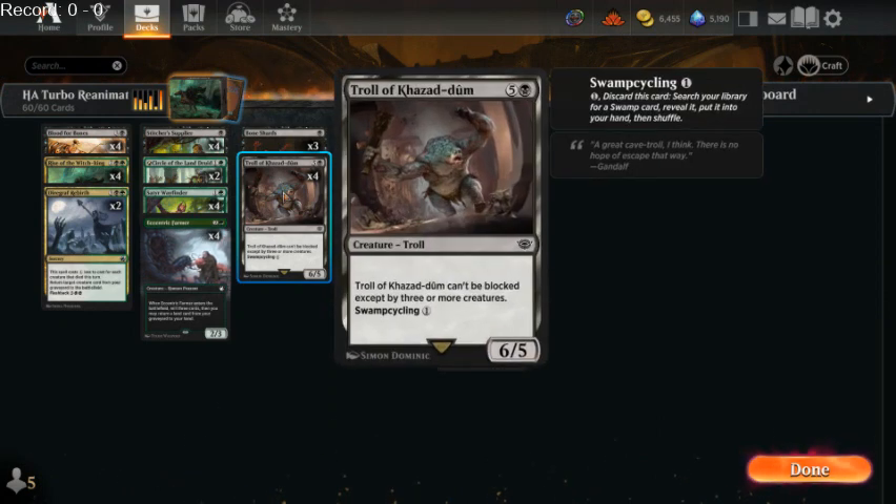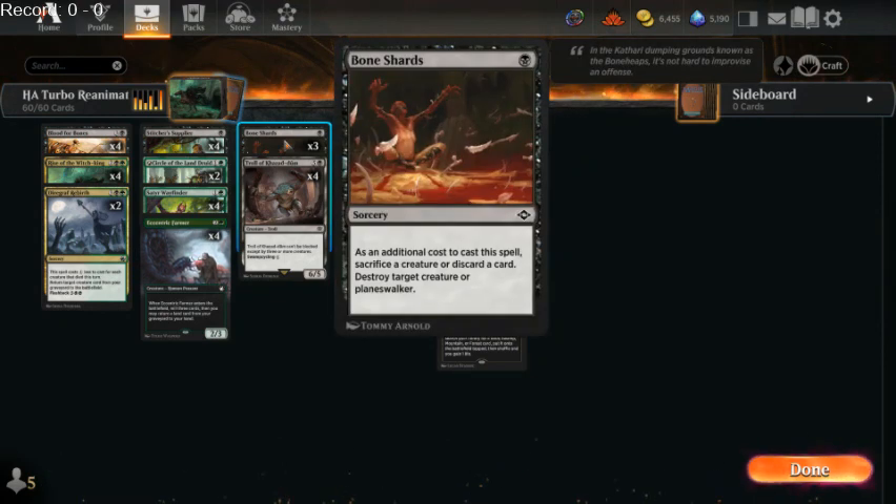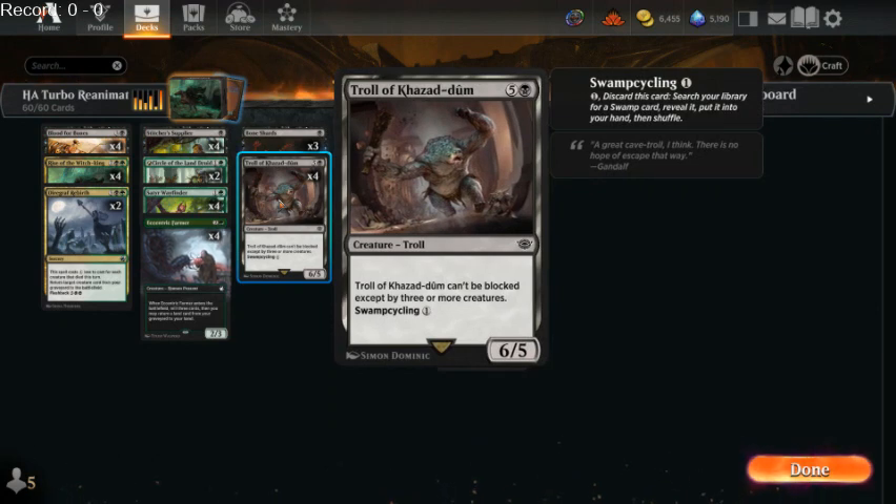Troll of Kaza Doom is a reanimation target that puts itself into the graveyard and makes sure we have the lands to play our reanimation spell. It's absolutely incredible — honestly one of the coolest new things this deck has going for it. If we end up with it stuck in our hand instead of milling it over, we can get rid of it, which is not something you can normally do. We do have 3 copies of Bone Shards to try and get reanimation targets out of our hand, but this card just makes the deck so much more consistent.